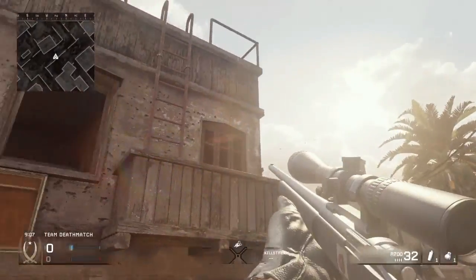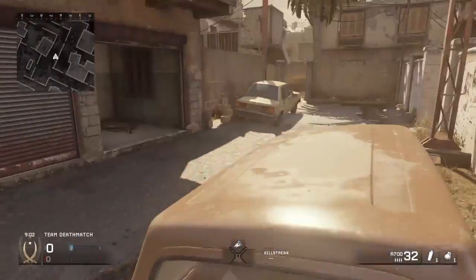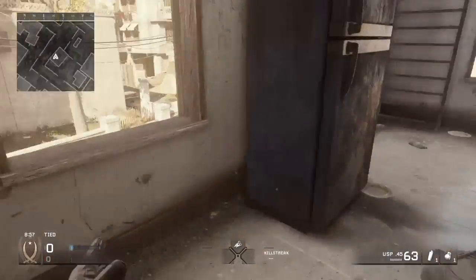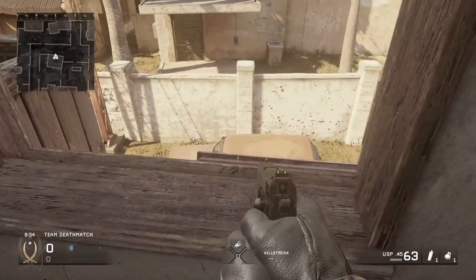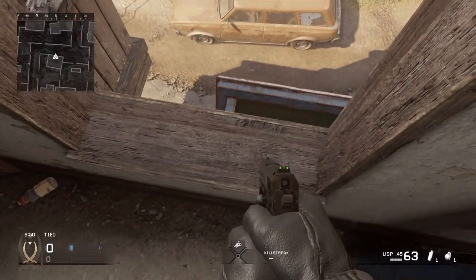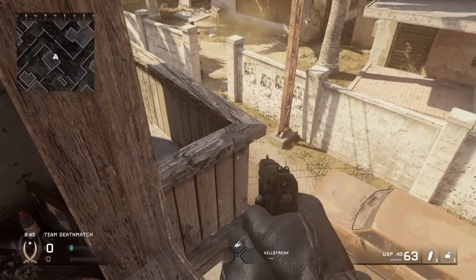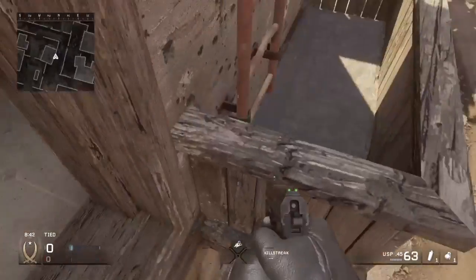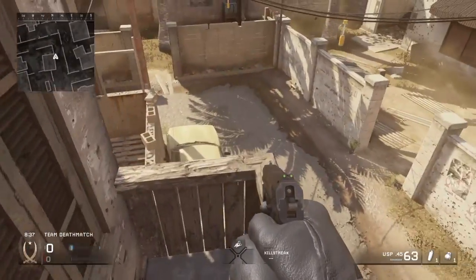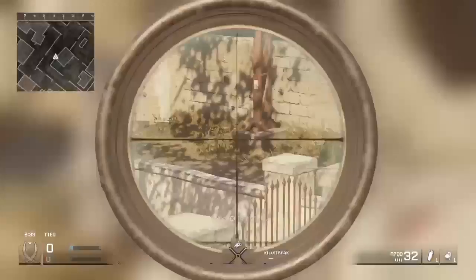See this ledge right there? Not a lot of people go there. It's really effective but nobody knows about it. The way you get there is you're going to mantle. As soon as you mantle, pull your left stick back so you don't jump out the window. You want to be right here, crouch. Spam A and walk forward, then stay here. People won't be expecting you to pop them.